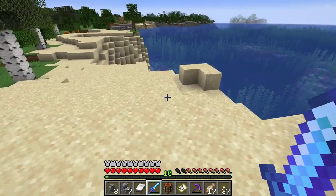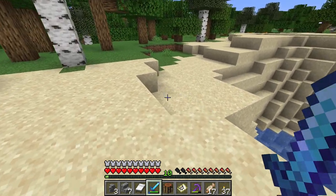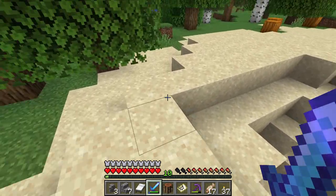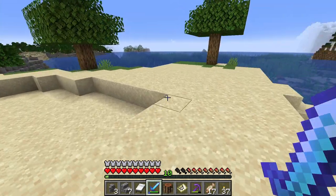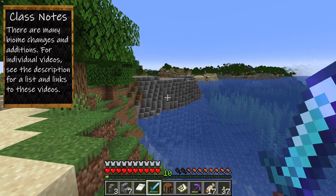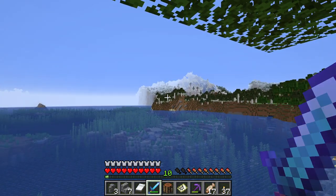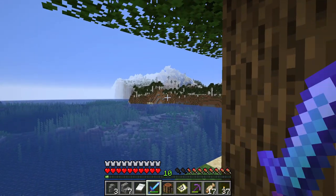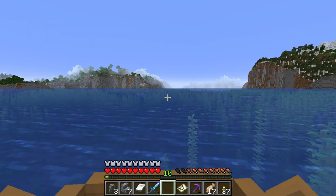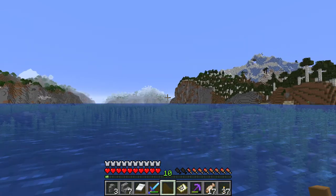Another change in 1.18 is the beaches — this is a strange one because it's very vertical. The beaches are generally more gently sloping, but they're much wider than they used to be. And you can see it right over here: stony shores. I think we found the mountain we're looking for — massive, massive cliffs. Wow, we found it! This area is incredible. Look at all the cliffs over there.